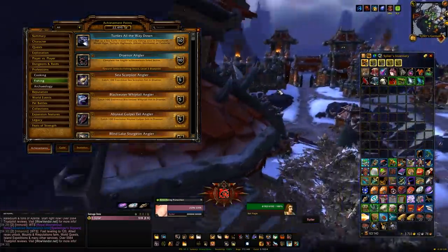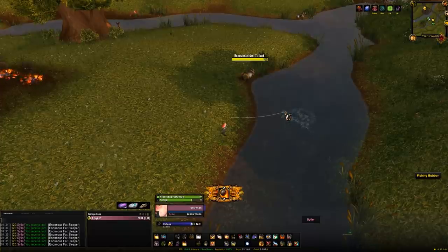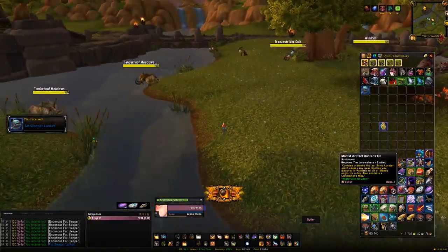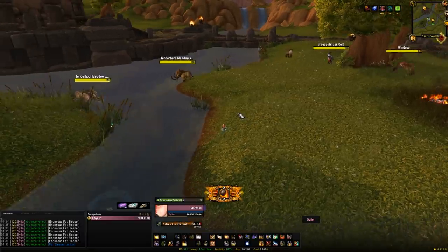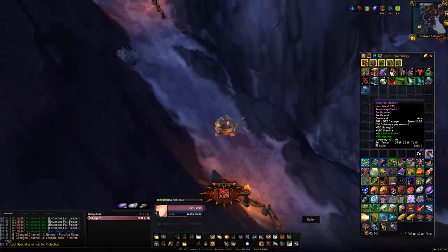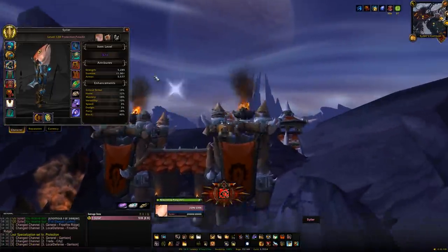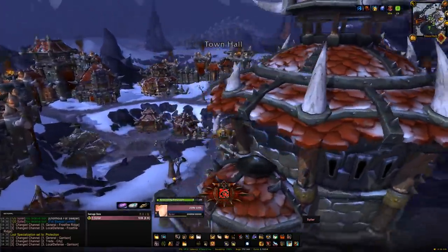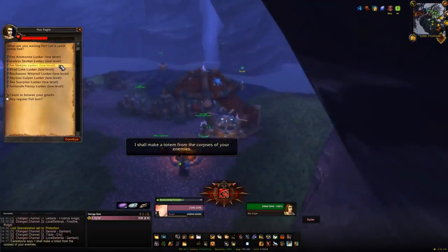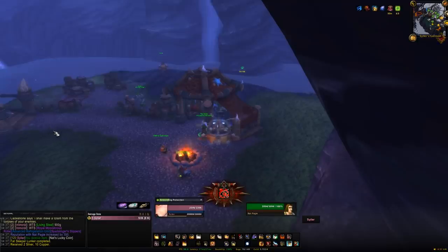Once Nat Pagle is in your Garrison you can start working on reputation with him — you need to get him from Pal to Best Friend. Do this by fishing up Lunkers, which are rare drops from fishing pools across Draenor zones. Nagrand is said to be one of the better spots. Fish in the pools, collect Lunkers, hand them in to Nat Pagle for reputation, and keep repeating. You'll also accumulate coins from handing in Lunkers; if you need more coins, fish in your Garrison where items summon mobs you can kill for coins. Getting Nat Pagle to Best Friend is the main struggle — the coin requirement should be close to met by then.